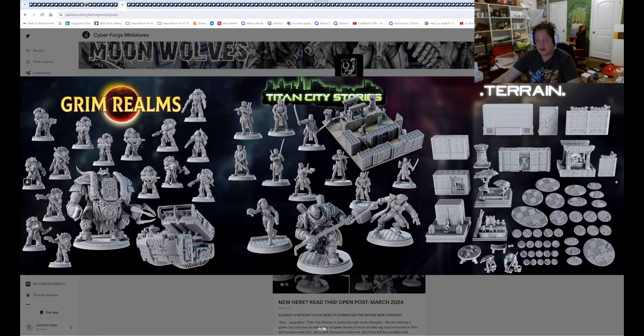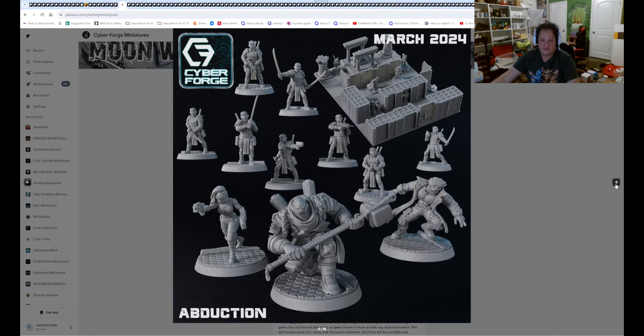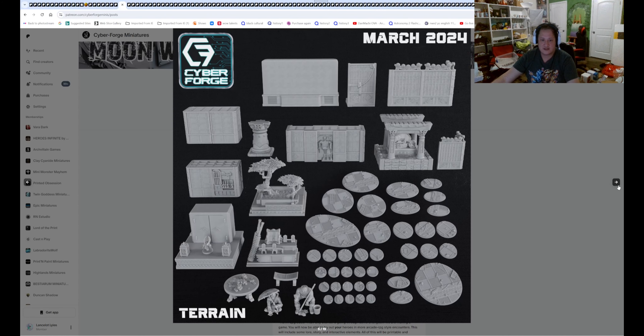Cyberforged Miniatures — another proxies for Warhammer as well. You got some cyberpunk for it. So this is your cyberpunk, or you can use it as a Necromunda adaptation. We got some wolf space marines for your proxies, your bases, and your terrains.